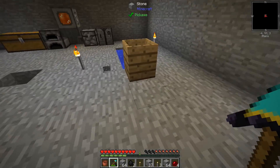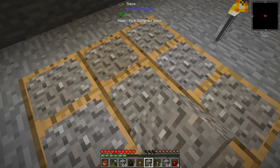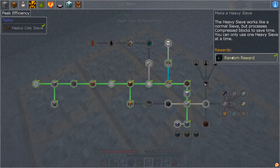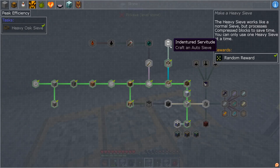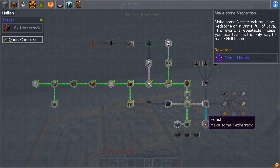I'm gonna sit here and sieve the rest of this - it's like three or four stacks of gravel. When we get all that sieved up we'll get that taken care of. Oh, we got some chance cubes - I don't like those, go away. What's next? We have an auto sieve, intent of servitude, need to go to the mine dimension, create a smeltery, and make a master tinker tool. We can make some netherrack - 16 netherrack by using redstone on a barrel full of lava.